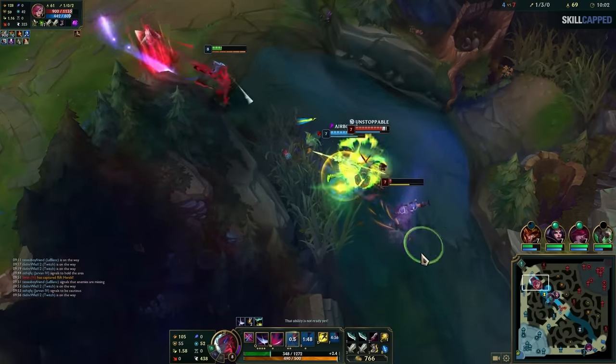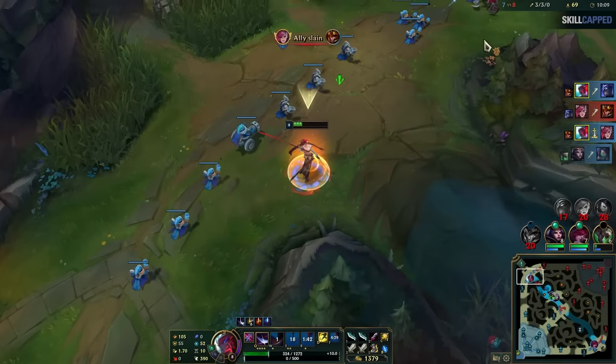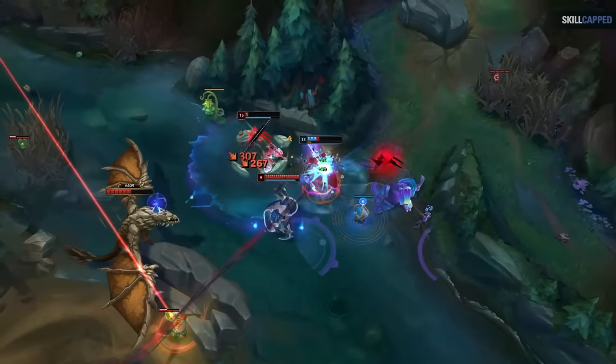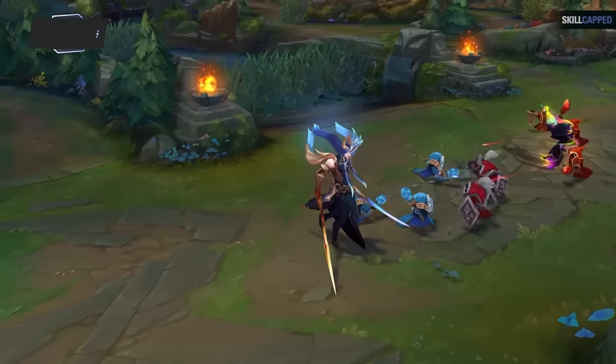Yone's kit isn't that complex and is fairly easy to pick up. You E, whack some people with autos and Qs, and get out if you need to. The difference between amazing Yone players and new ones is that they know all the tricks to making that way more consistent and reliable.